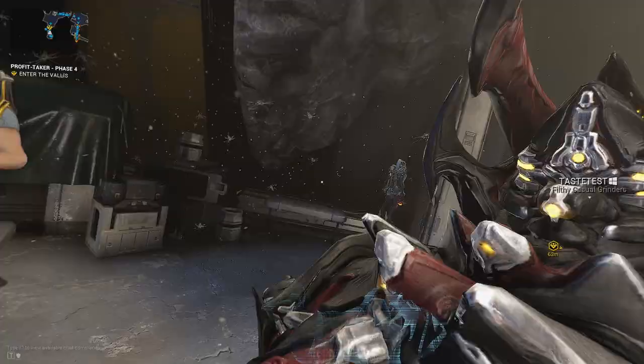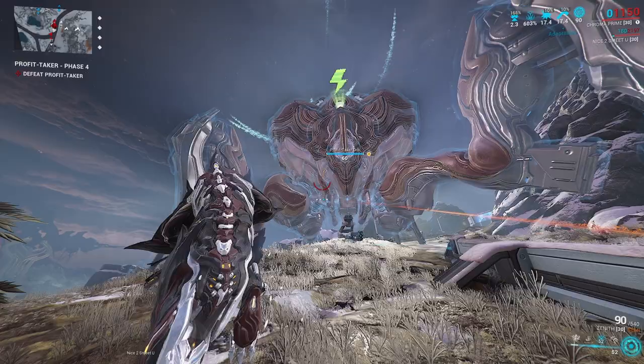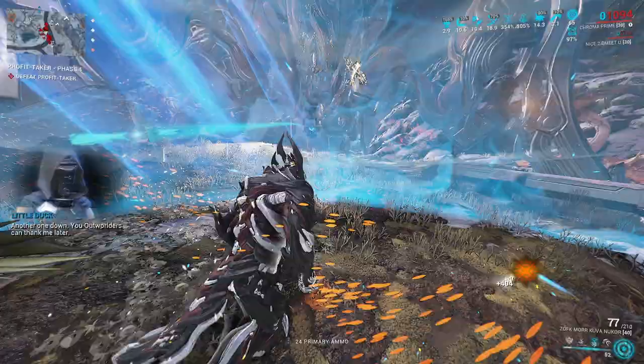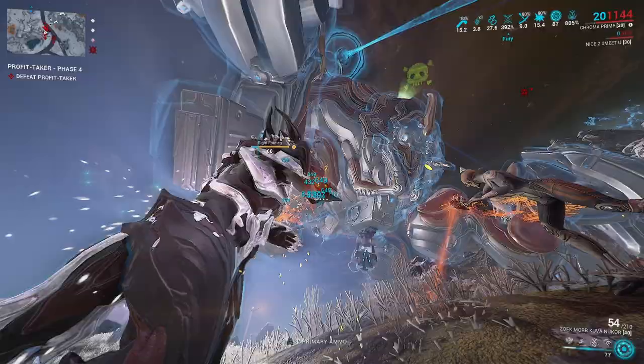It's been a while since I've actually done a Profit Taker hunt, so this might be slow. We need to take a bit of damage first for Chroma's buff. For any of the physical damage phases, we can use our Zore. There are some elements we're missing — I think we're actually missing Viral, unless we can get a nice little hit. If you can hit the underside with Exodia Contagion, it actually does proc the shield and does Viral damage. That's the only way you can do it.